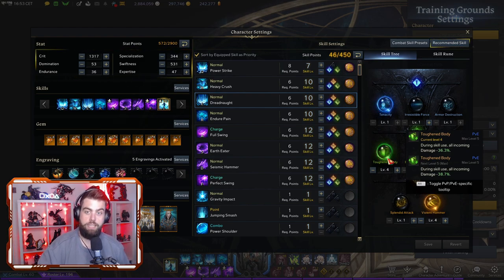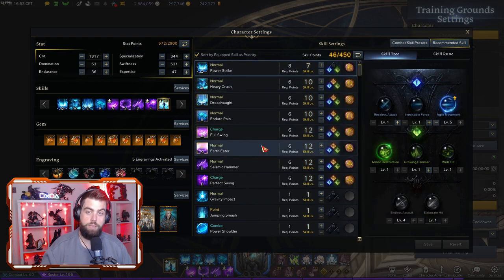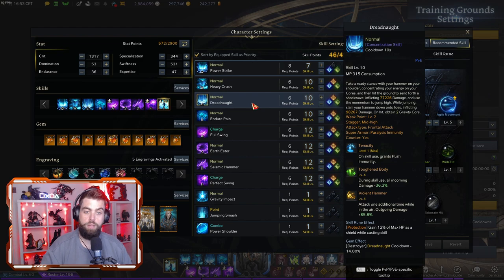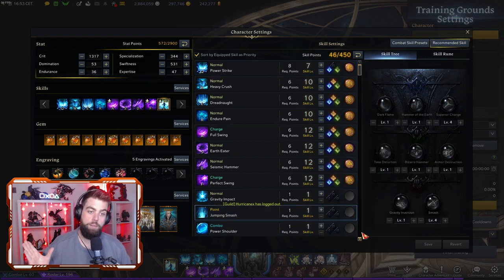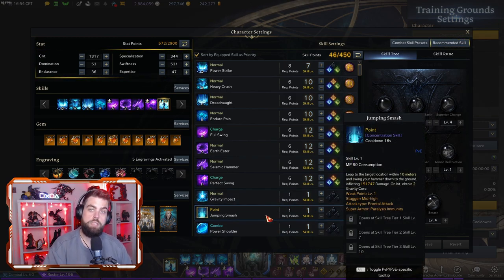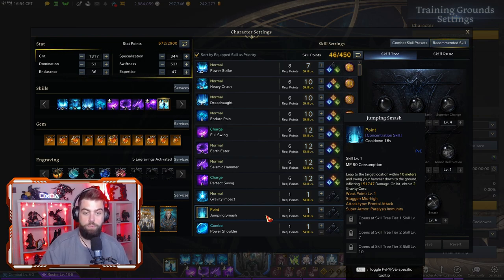I opted for Dreadnought without armor destruction but ran Power Strike with it instead. Power Strike is great because it has a low cooldown, so you can constantly keep armor destruction up at 100%. It also has a skill animation cancel. Dreadnought gives you the option for Tenacity, which gives immunity to knockback and super armor, plus you can put a protection rune on it. It's your high mitigating filler, and also a counter with weak point damage. If you opted for Jumping Smash instead, it's great for gap filling if something's moving a lot, like Vycas, or if you need to dodge many abilities — but try to move away from it as you progress.